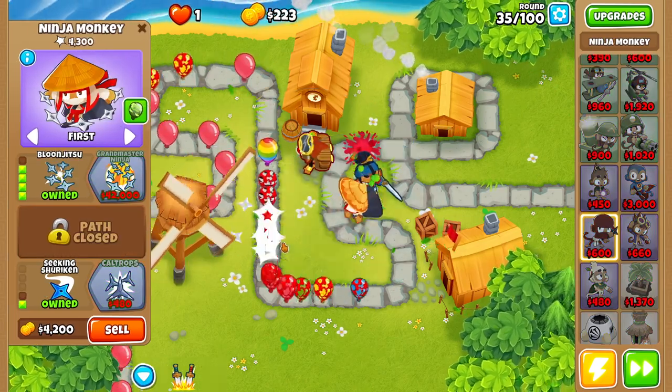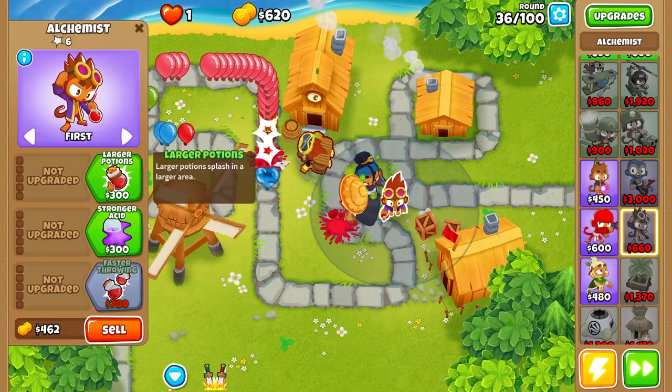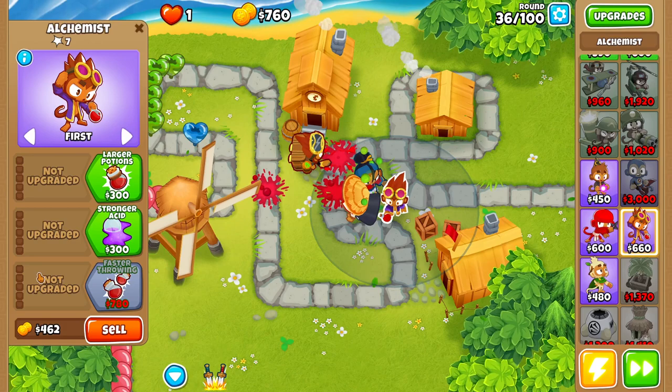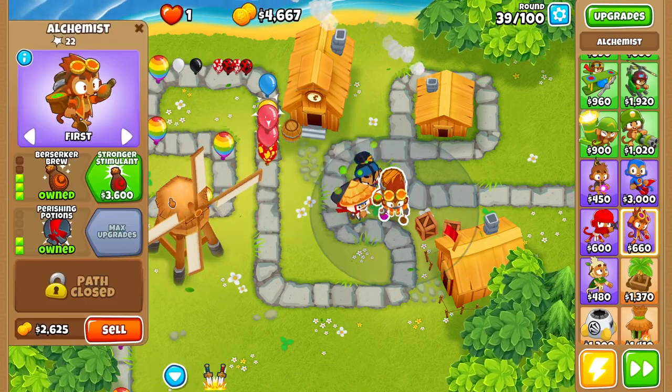Round 35, we're going to buy Balloon Jitsu. Then we're going to come over here and buy ourselves another alchemist, upgrading it up to a 3-2-0. Round 39, we're going to sell our Lead to Gold in order to upgrade our alchemist up to Stronger Stimulant.